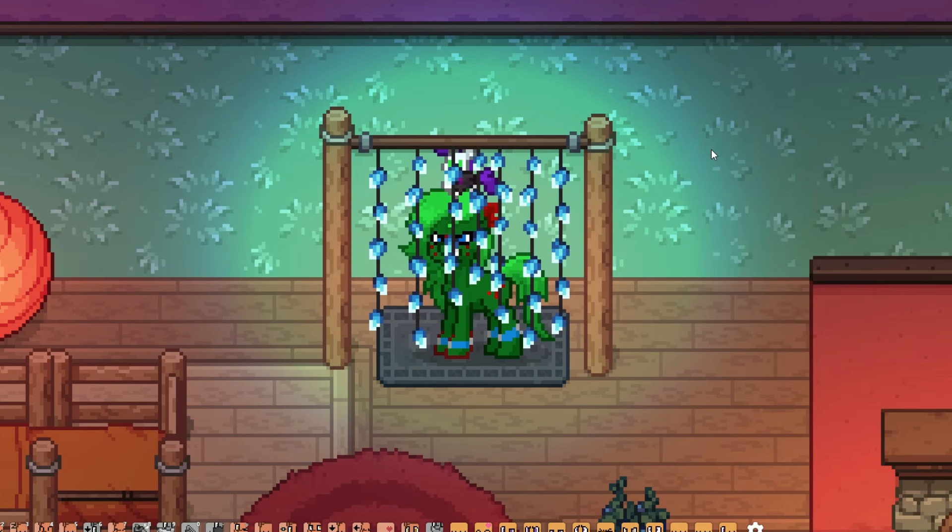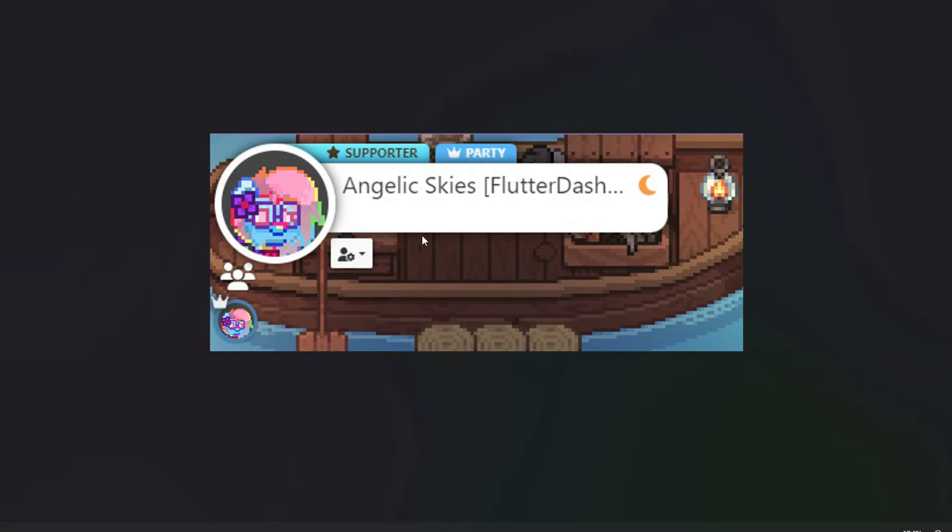Today I want to do something a little bit different here in Ponytown and highlight a specific creator I've seen recently. They asked me to take a look at their island and I found a handful of stuff I actually haven't seen built anywhere else. So I wanted to share some of their designs with their permission. The creator is Angelic Skies Flutterdash, something like that.